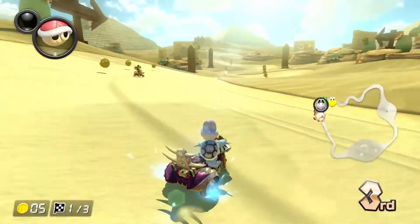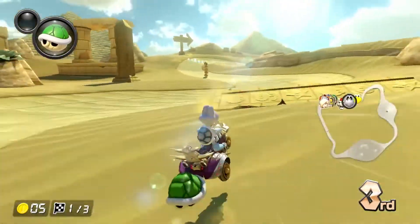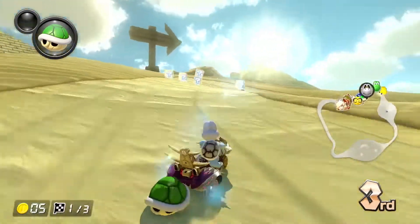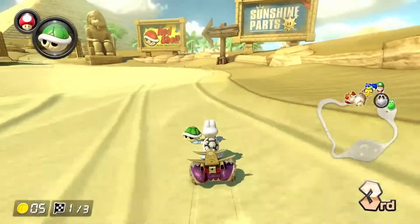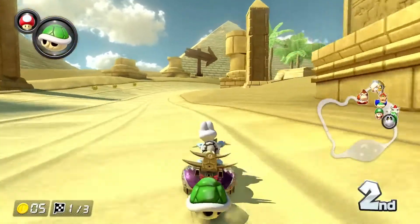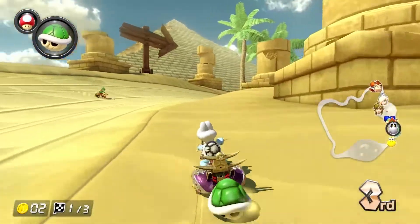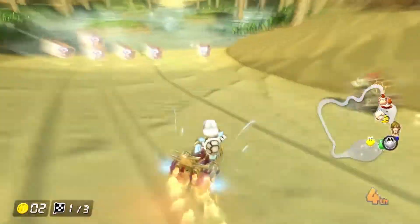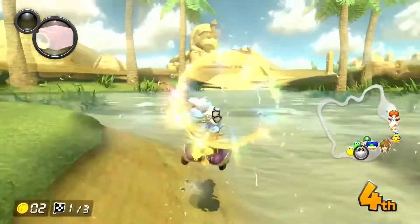It's also wider, which is nice. It makes sense because now there's 12 racers on the field at a time instead of eight from Double Dash. But the Oasis was definitely a cool touch — I think it helped bring this track to life more. Because this track in Double Dash was near the bottom for me, to be honest.